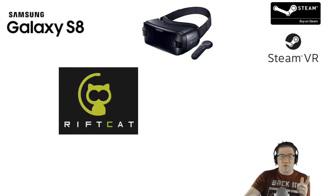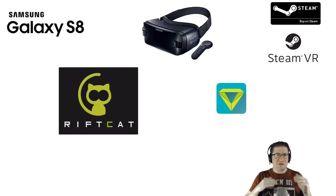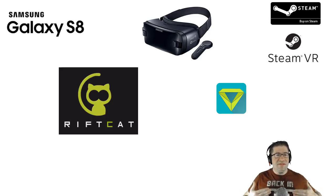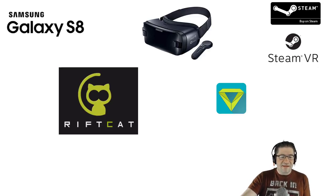In order to get it to run, you must download this thing called VRidge onto your phone — links for all these things are going to be in the description down below. Last night, I actually got RiftCat to work properly. What I did is I ended up turning all of its services and applications to run strictly on the graphics card of my Lenovo Y70 laptop. It has an NVIDIA GeForce GTX graphics card inside of it.